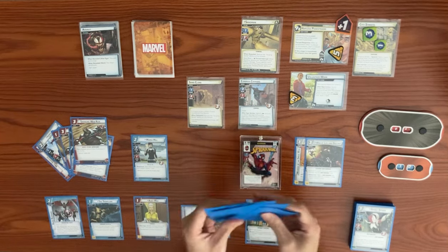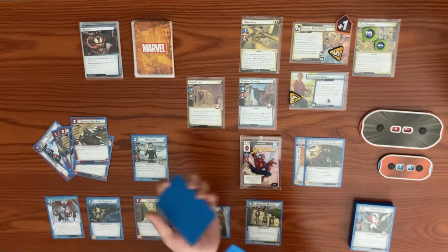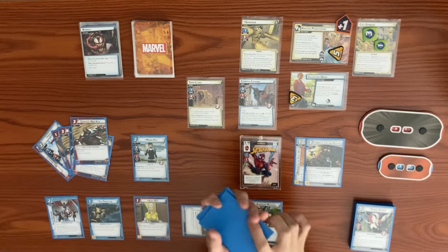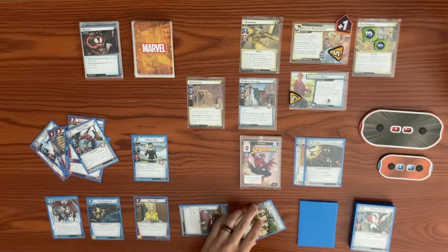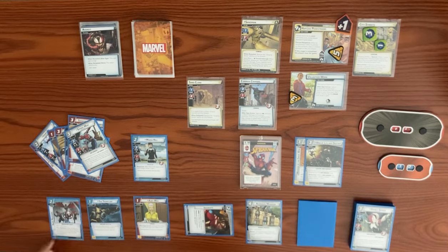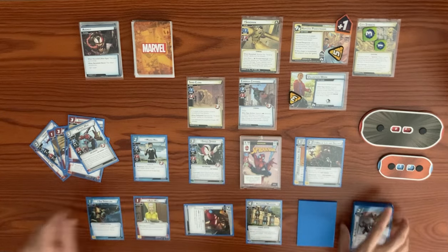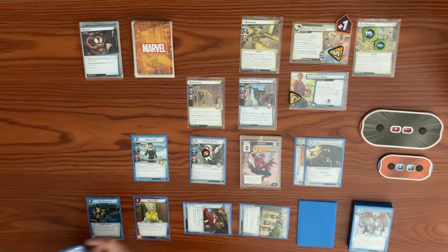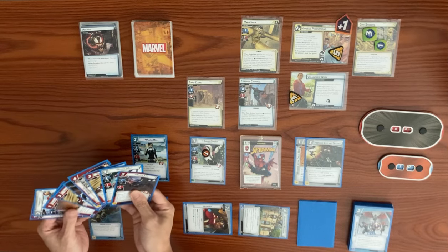Web of Life and Destiny triggers — after a Web Warrior ally leaves play, we draw a card. Then we exhaust Avengers Mansion to draw another card, pulling Black Cat. Before drawing, we trigger Rapid Response — after ally controlled is defeated, discard Rapid Response in hero form and put Ghost-Spider back into play from the discard pile, dealing one damage.